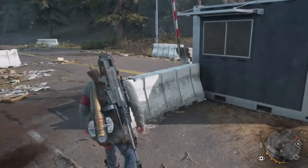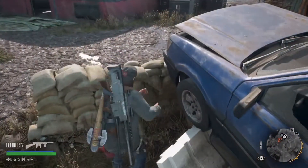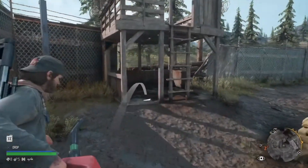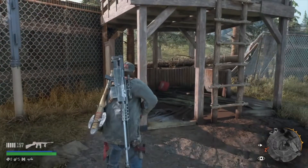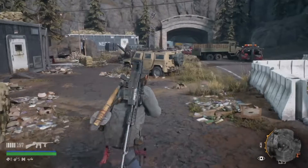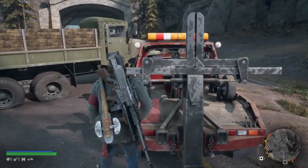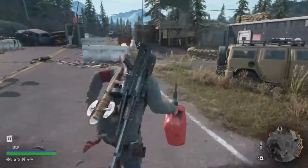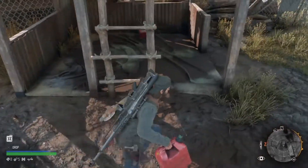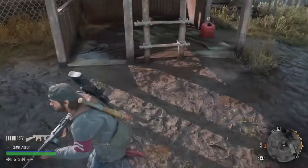All you're going to need are three gas cans — there's one around the corner. Pick it up, and we're going to place two of them right underneath this tower. The second one we're going to get is right here at the tow truck. You can place it pretty much anywhere within blast radius.